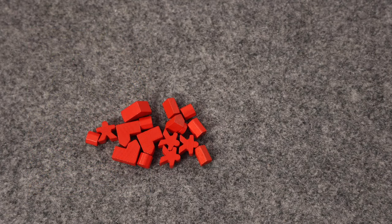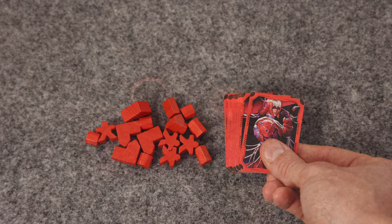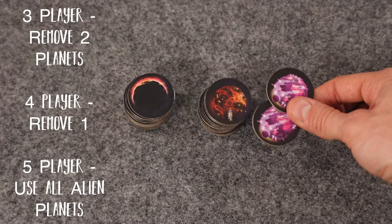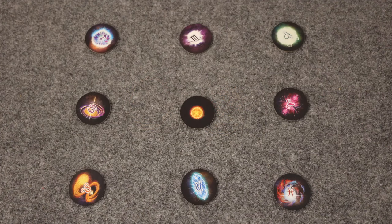To begin setup, each player chooses a player color and takes all components of that color. Then, depending on the player count, remove a number of alien planets from the game. In a three-player game like today's example, remove two alien planets and put them back in the box. Then place all of the stars face up on the table — their position relative to each other doesn't necessarily matter, just make sure there's enough space around each star for some planets.